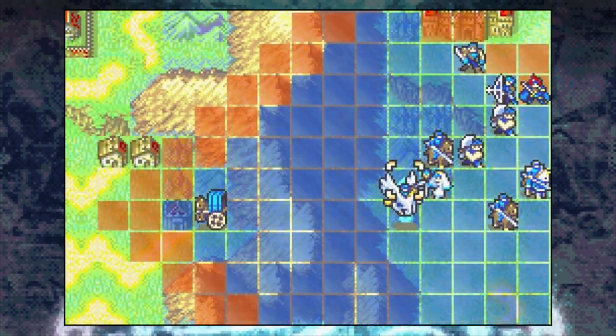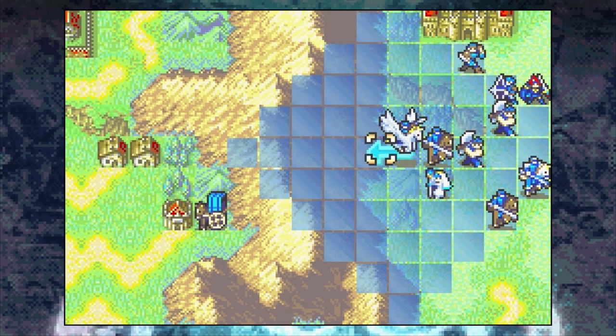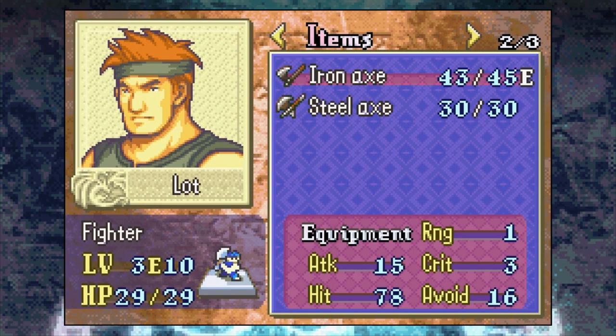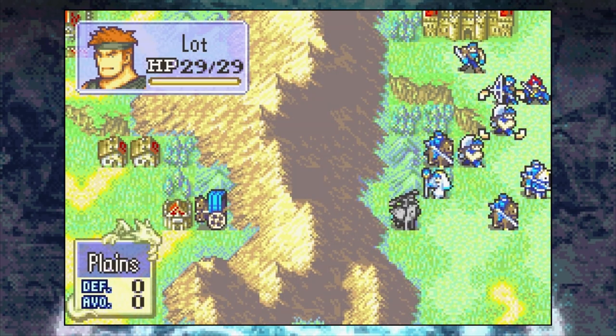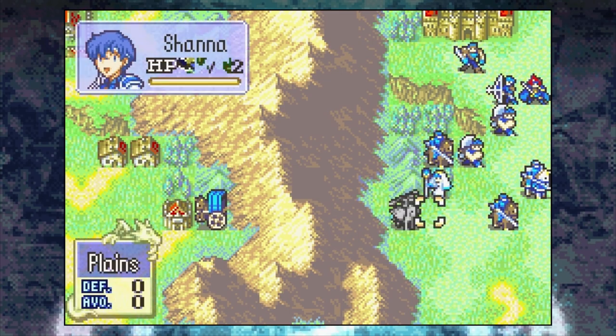Before you seize with Roy, I recommend equipping your units with appropriate weapons, as you won't get battle preparations until chapter 6. Make sure both your cavaliers have access to javelins, that Roy has a spare iron sword so you won't have to waste his rapier, and that most of your units have vulneraries on them. You can use Shanna to go back to Merlinus and fetch any important items you may have missed.